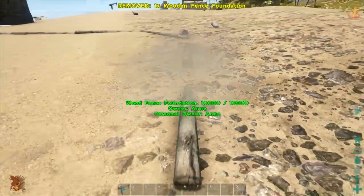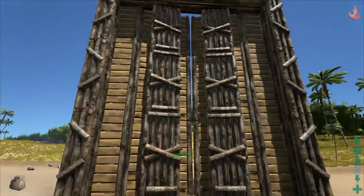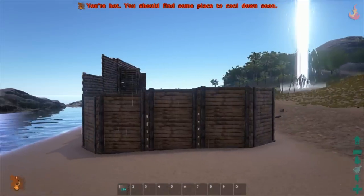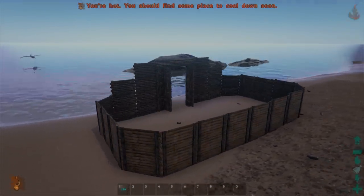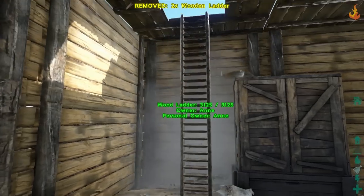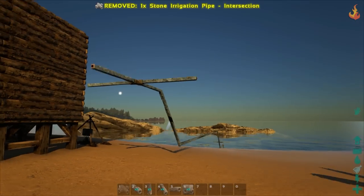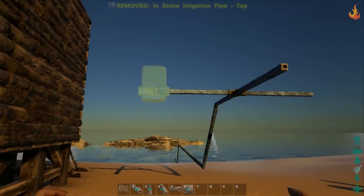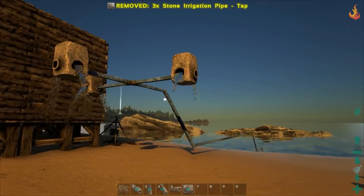First up, we have the wooden fence foundation, dinosaur gateway, and dinosaur gate — put all of these together and you'll get some pretty secure pens for your prehistoric friends. The wooden hatch frame makes for easier roof entrances, and the wooden ladder is cheaper than stairs but less convenient. The stone irrigation pipe intersection, incline, and vertical parts will allow for more irrigation and make installing irrigation a bit easier.